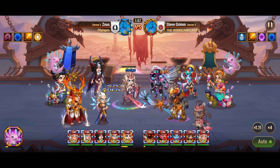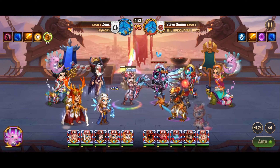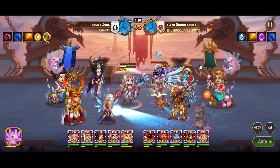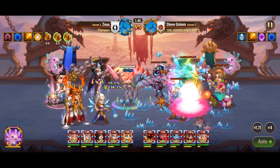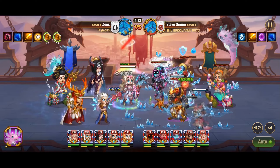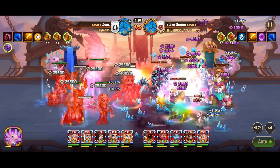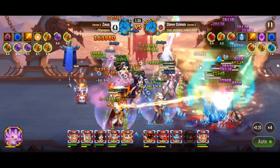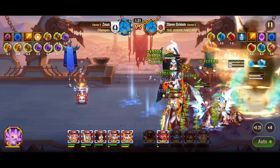Now, let's delve into the optimal strategies to counter Heidi's elusive tactics. Recognizing that physical damage plays into his strengths, it's crucial to avoid direct confrontations based solely on physical attacks. Engaging Heidi in this manner will likely result in a flurry of dodges, energizing him rapidly and making him more prone to unleashing his devastating Deathflower skill.